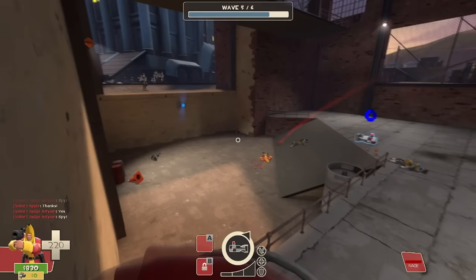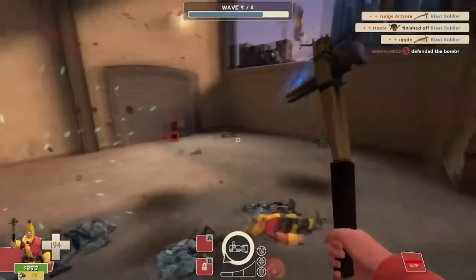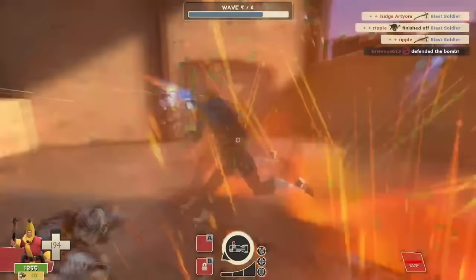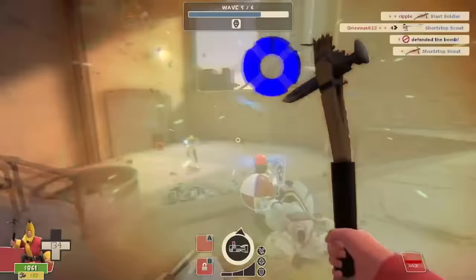The Pain Train makes you take 10% more damage from bullets for literally zero upside. In fact, the Pain Train is literally the only undeniable downgrade in MvM. Its only benefit is capturing objectives twice as fast — if I ever find a payload cart lodged in Manhattan, I'll let you guys know, but until then this thing is a complete joke.